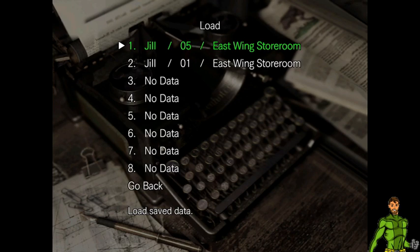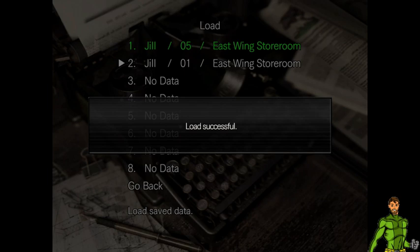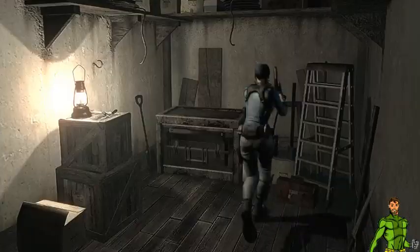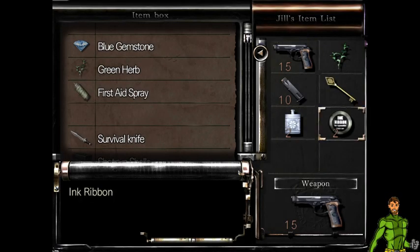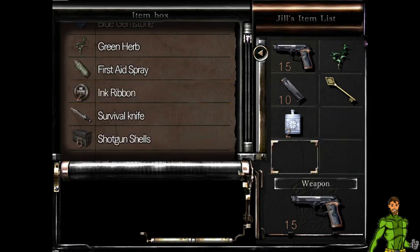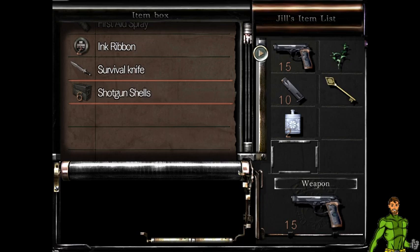I don't think I collected a lot of stuff. Well at least I have bullets, but I think I use them all on those two guys upstairs. I should probably save before I fight those dogs because they can kill me without effort as you can see.